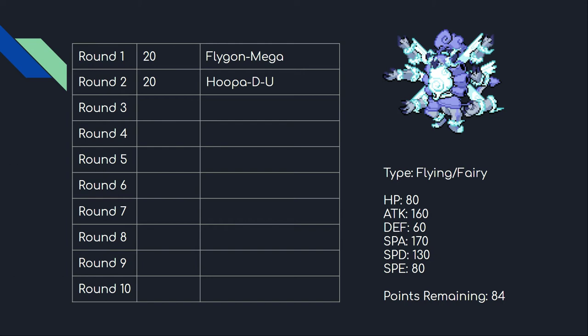If they have a Ground-type I can just run U-turn. It has incredible attacking stats on both sides, great Special Defense, and while the physical defense is mediocre, it no longer just dies to U-turn. It's something I'm really excited to use personally.